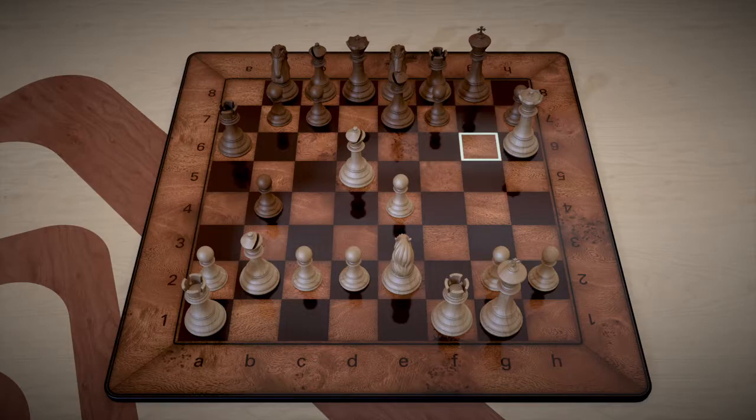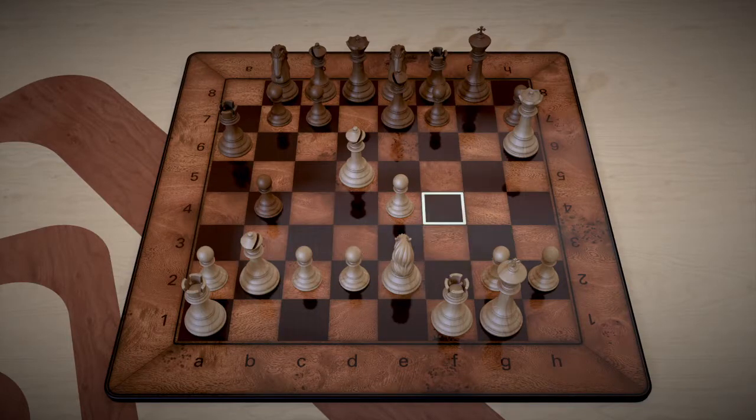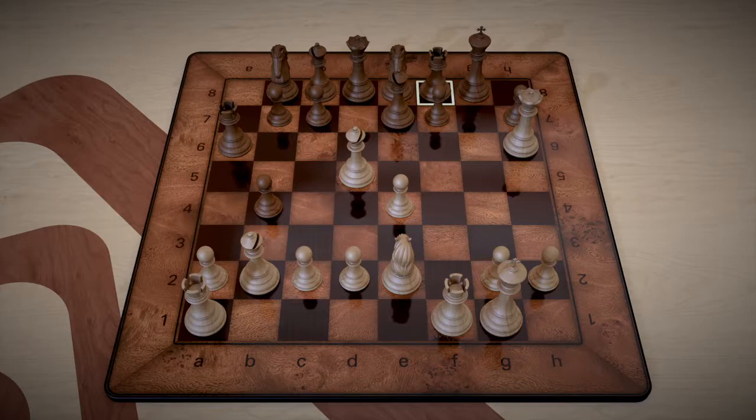Black doesn't have hardly any flight squares — has zero flight squares for the king. We could take on h7 but that might not be great. We can put the queen here on g7, but that won't be checkmate because it's defended by the e8 knight. This f7 pawn has the bishop staring down at it and the rook on f1 staring down at it, however there are only two attackers and two defenders, so it's not the best move here.